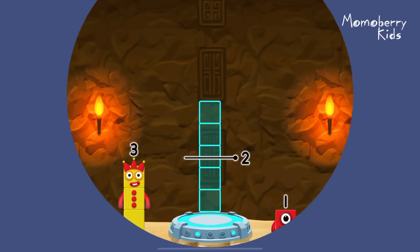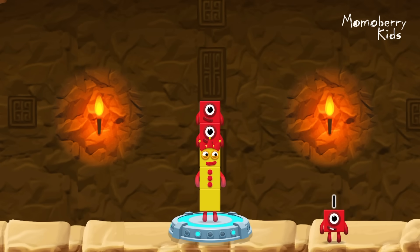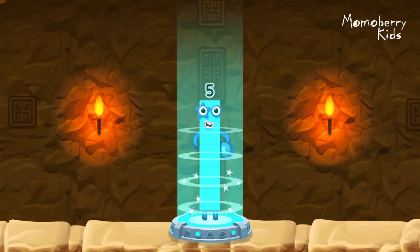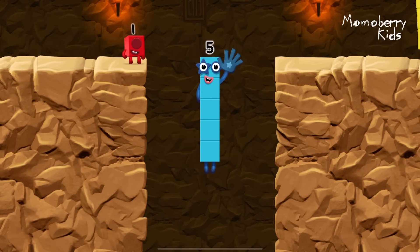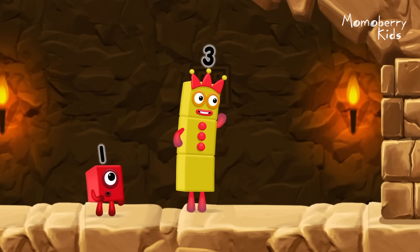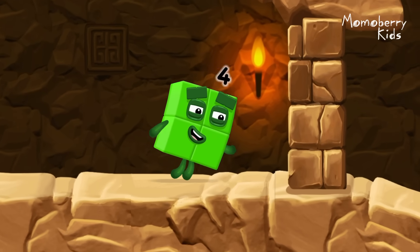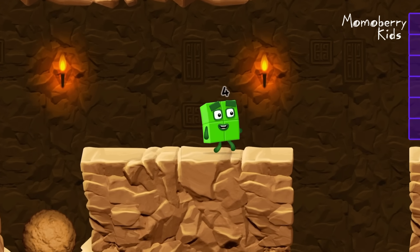Add number blocks to make five. Three, one, one. You've solved it! Three plus one plus one equals five. High five! Yes! You got it! I think three might need one's help to get past that wall!